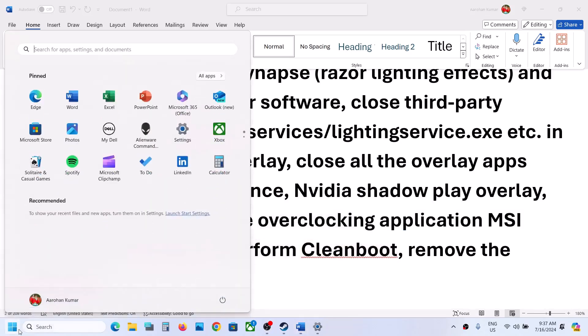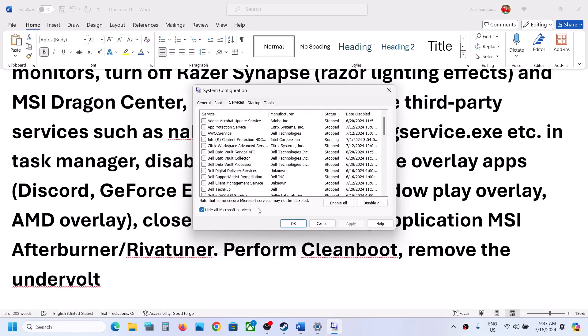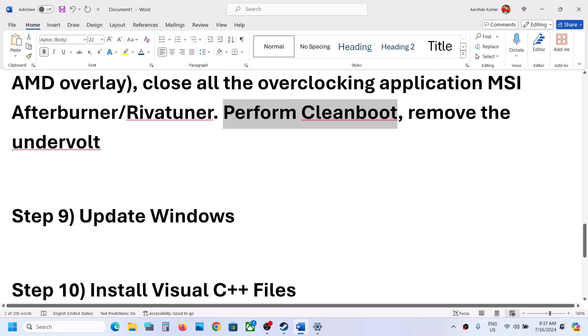Next, perform a clean boot. Type 'System Configuration' in the Windows search box and open it. Go to the Services tab, put a check on 'Hide All Microsoft Services,' then click Disable All. Click Apply, click OK, and when prompted to restart, go ahead and restart. Then launch the game.